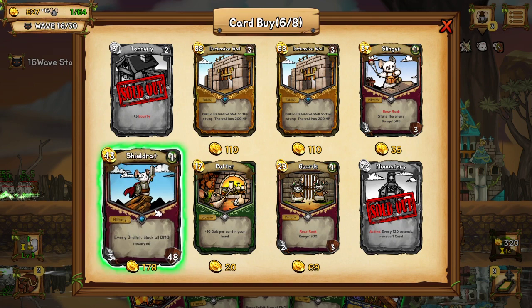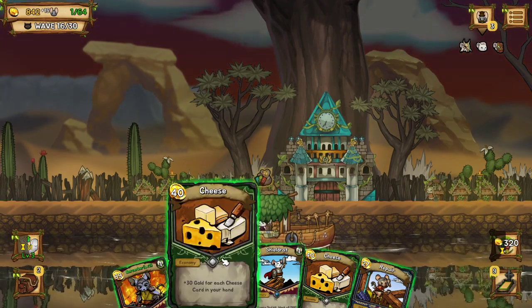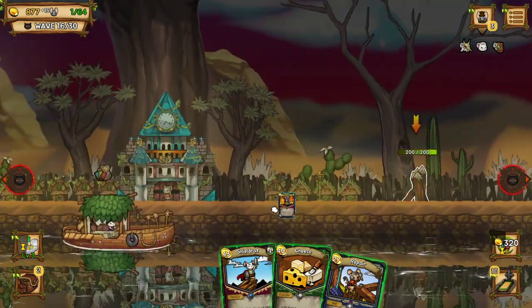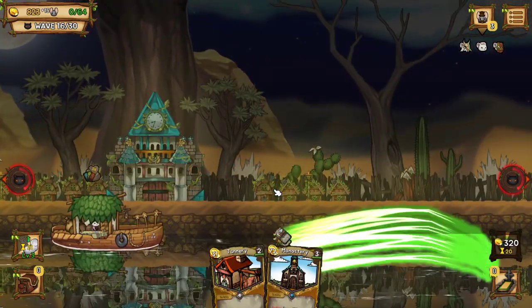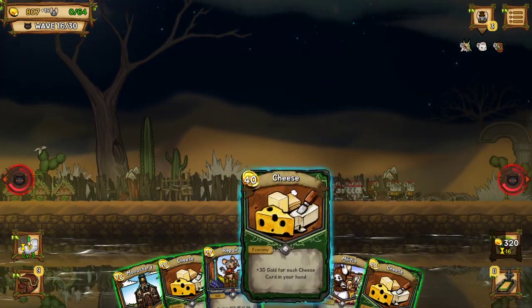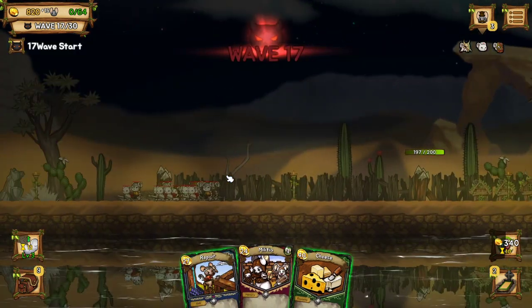These are my first two big buildings I buy in this run: the Tannery, which means I get plus three gold on everything I kill, and the Monastery, which lets me remove a card from my deck every 120 seconds. If you have space for buildings, you do want to buy and use them, because they don't stay in your deck — they're not going to pop up every turn and waste your draws. Like in Slay the Spire, you only draw so many cards per turn unless you have an ability that affects it.